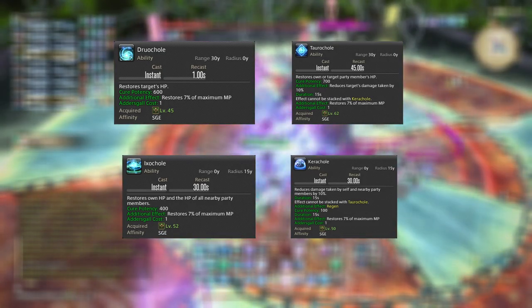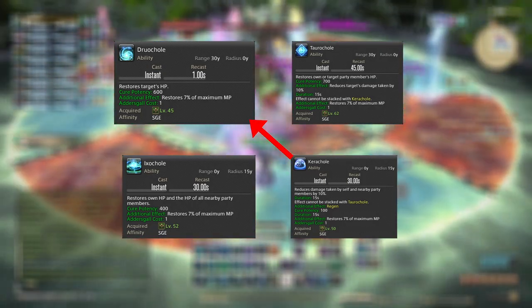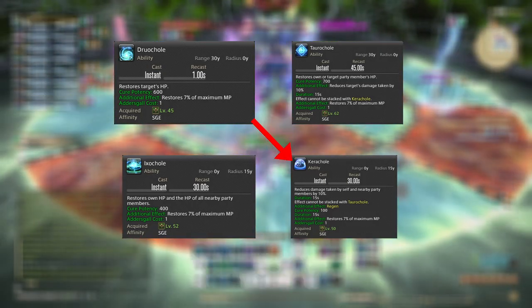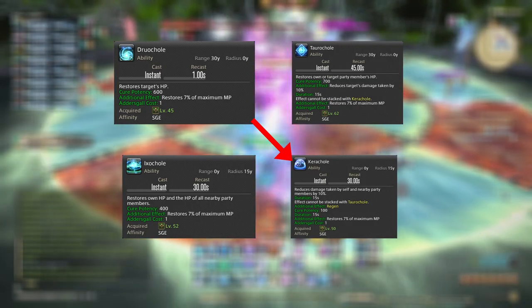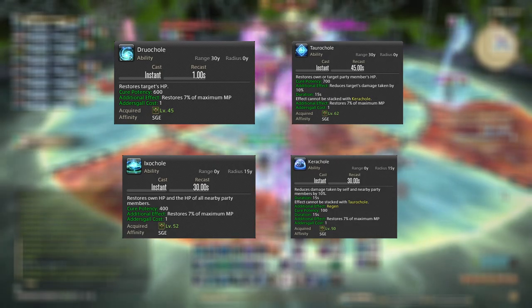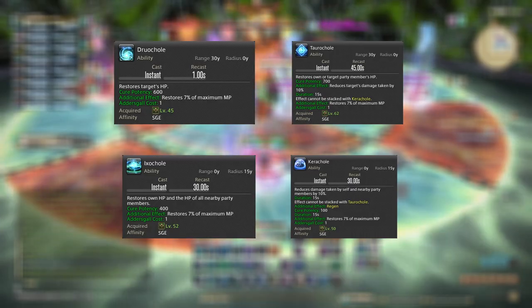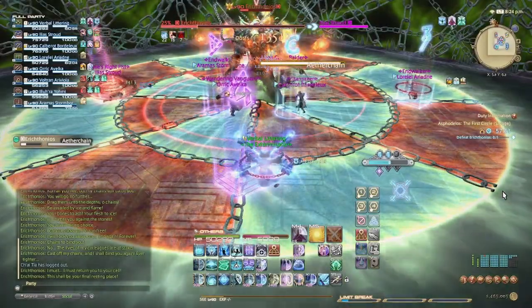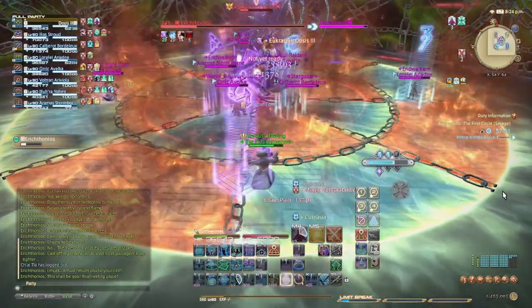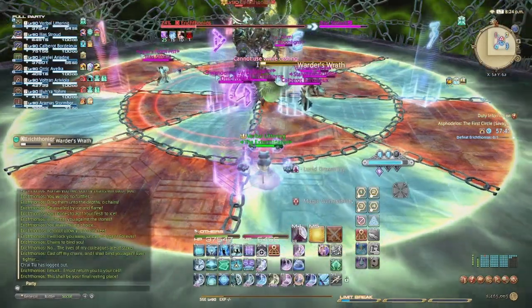If your target only needs a heal, use Drucole. If your target is going to receive damage soon or has a Vuln stack, consider using Taurocole or Karucole, each providing a 10% damage reduction — but they don't stack with one another. Both have low cooldowns of 45 and 30 seconds respectively, so use them liberally to mitigate damage. I also tend to use Drucole at high or full health if I know there won't be any large damage coming soon, just to keep my mana up and not overcap my Addersgaze stacks.